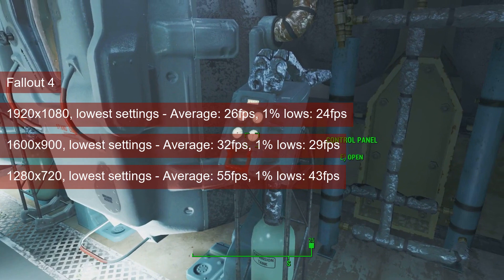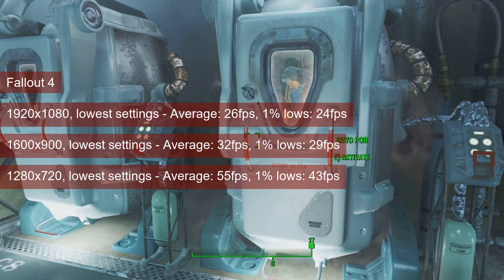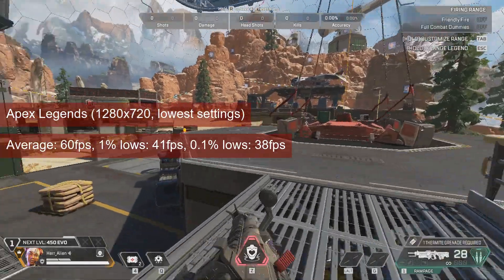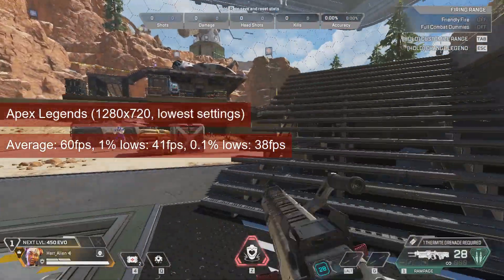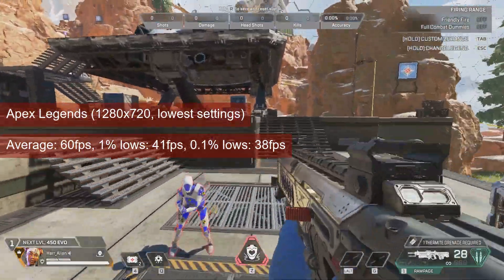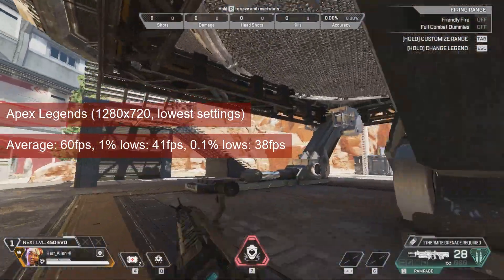720 resolution increases the performance metrics to 41 and 37 FPS respectively in Diamond City. I will not call Apex Legends playable on the HD 7750. Even at 720 resolution and low settings, the average FPS fails to reach 60, nevermind the 1% lows reaching the same threshold. You'll have to settle for 41, which is fine if you only want to look around the game, but it'll make your life difficult if you engage in combat.